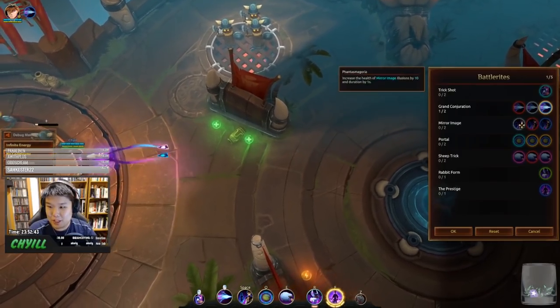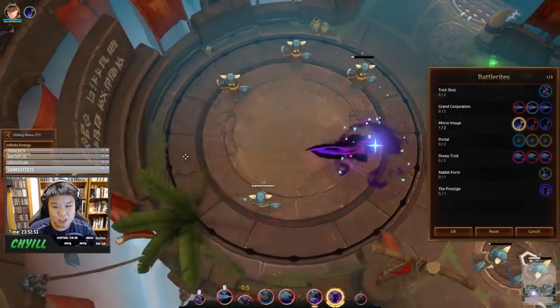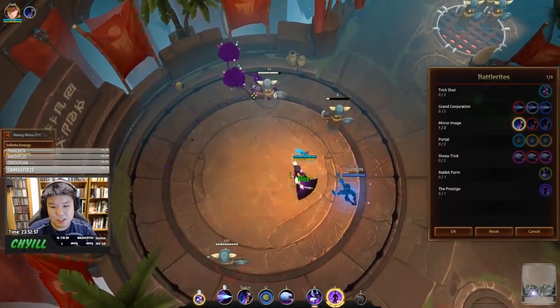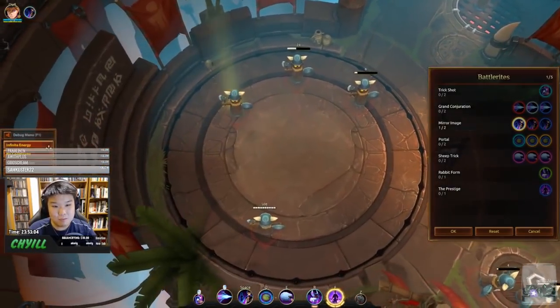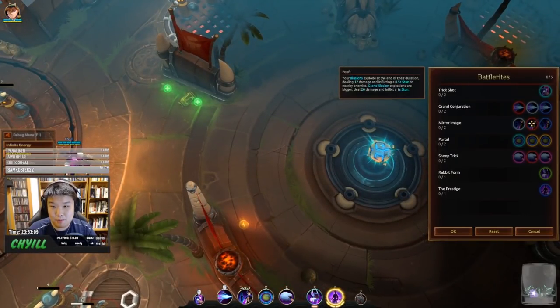Phantasmagoria, for his space bar illusion, increases the health of illusions by 10 and their duration by 1 second. This is useful if you use your space bar primarily for extra damage or healing, since the illusion lasts longer and generates more output. Next is Poof — illusions explode at the end of their duration, dealing 12 damage and inflicting a 0.5-second stun.